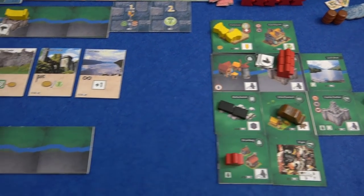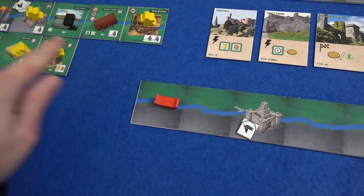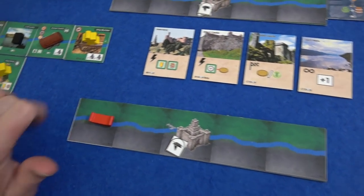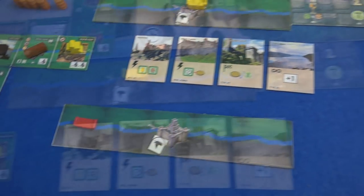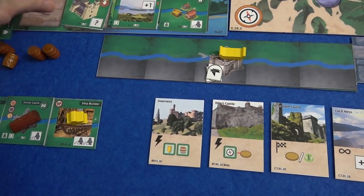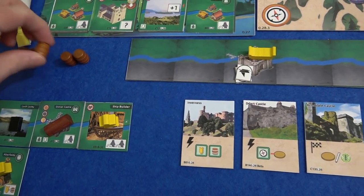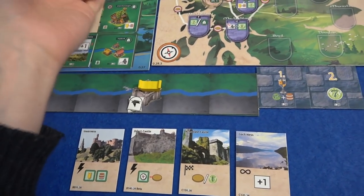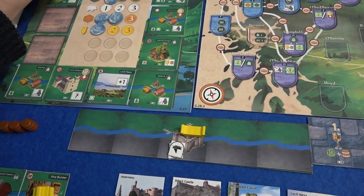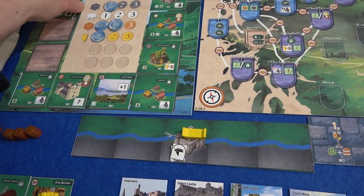I'm going to use my two movement again for my boat — I'm almost into Marty's territory here, but he is making it longer and longer for me. New tiles are coming out: we've got Iona Abbey, which produces anything you want and it overbuilds, and a new village. The dummy player's taking something away. Actually, it's right in the back, so these are probably going anyway.